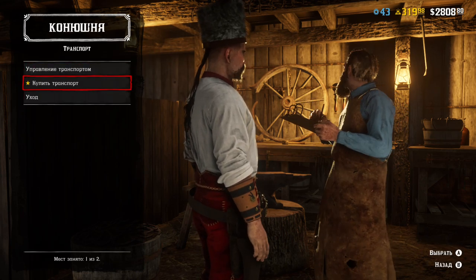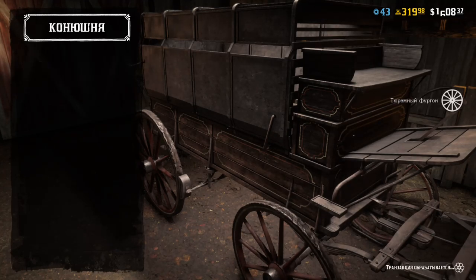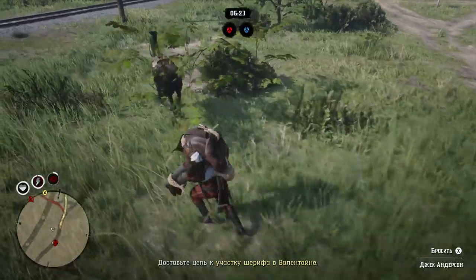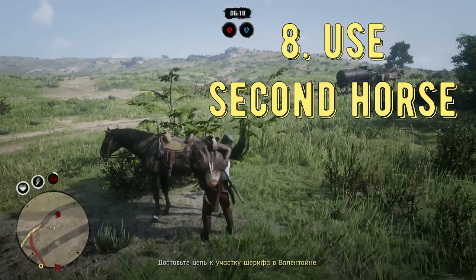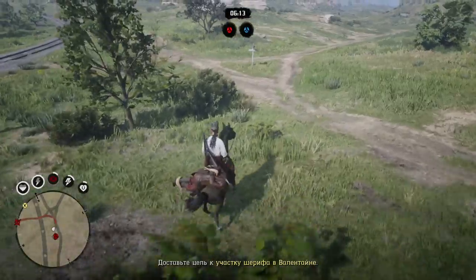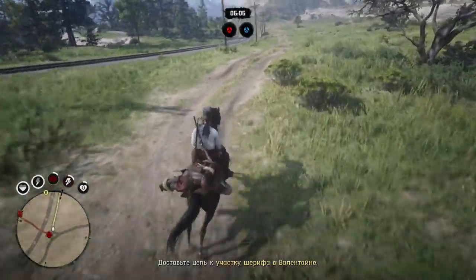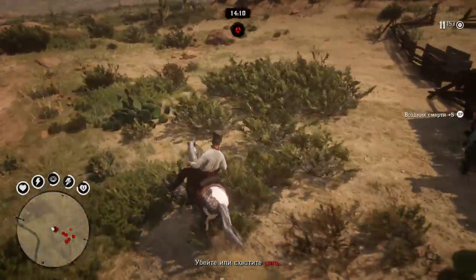At level 10, bounty hunters can purchase a special wagon to deliver multiple bandits at the same time. It's expensive but useful. If you don't have the level or money, place one bandit on your horse and a second bandit on another horse — you can usually get that horse from the bandits. Then ride the other horse and periodically call your own horse to you, delivering two bandits at the same time.